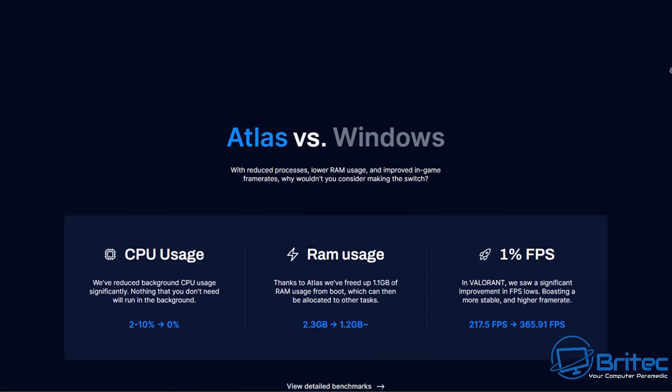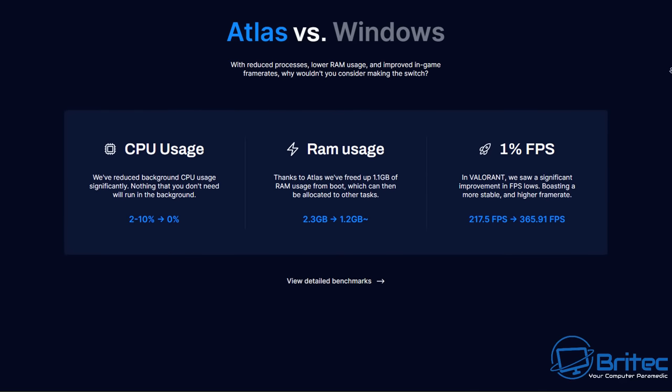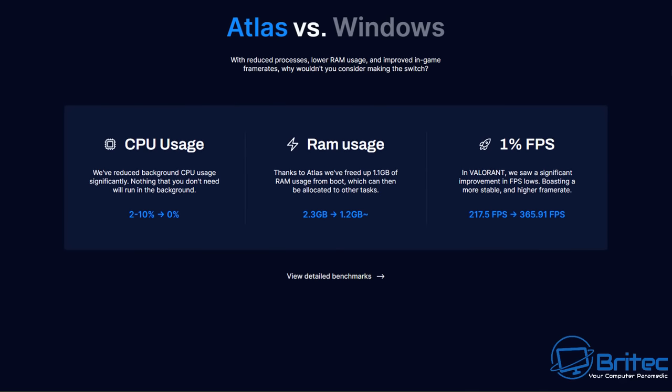Let's look at some of the claimed improvements: CPU usage, RAM usage, and 1% FPS lows. According to Atlas OS, there's a massive boost in 1% FPS lows, and reductions in both RAM usage and CPU usage. So it's going to be a good thing for a lot of people using old hardware, going by these stats.